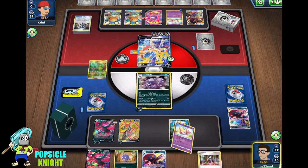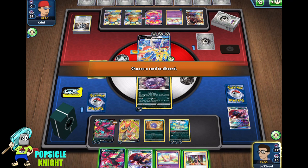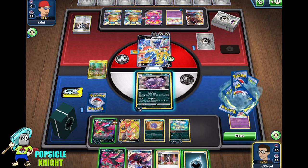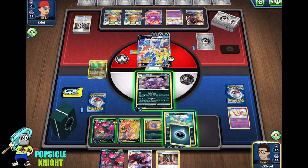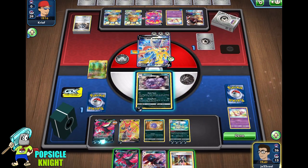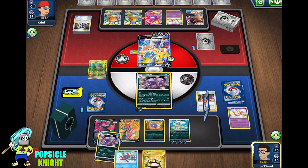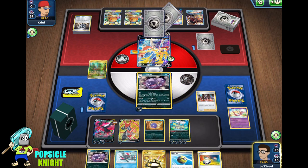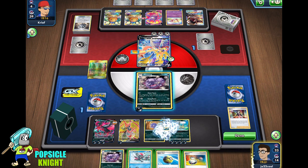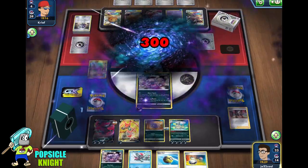Plus three... times two, that's 160 plus 60 — 240 damage already. So we get another energy with Viridian Forest and put it on Weezing. That's four times five — 200 — plus four times two — 280 — plus the 20 base attack of Weezing. We're going to be doing 300 damage on this Zacian V. Let's just attach that and use Smogburst for 300 damage, winning against the ADP matchup.